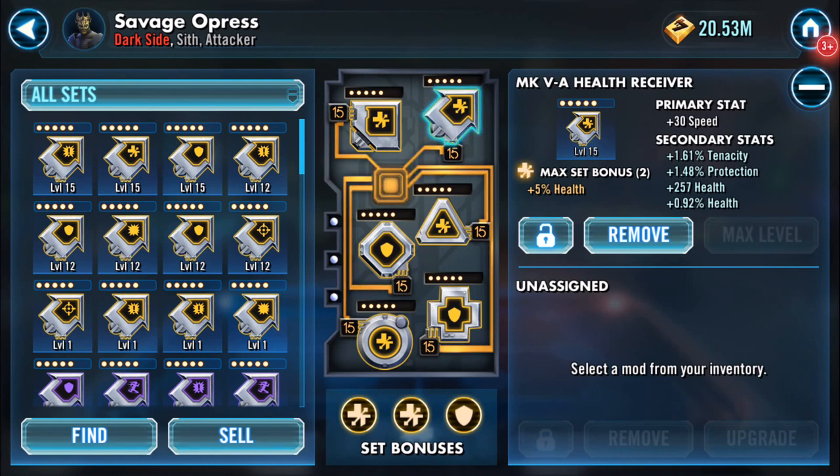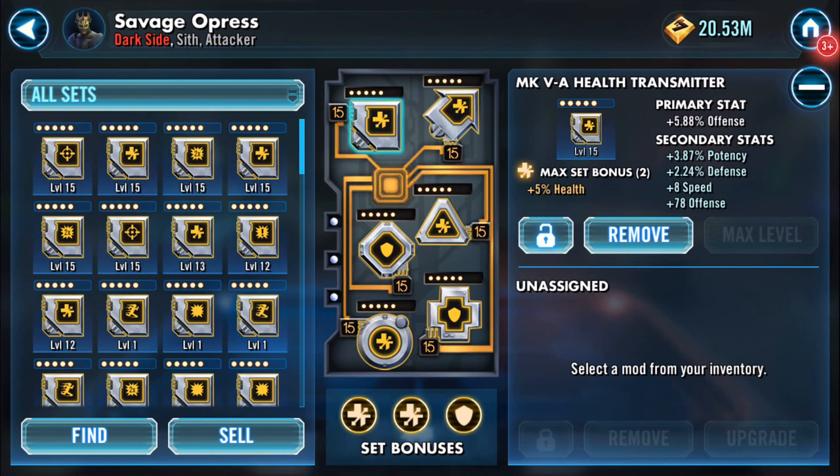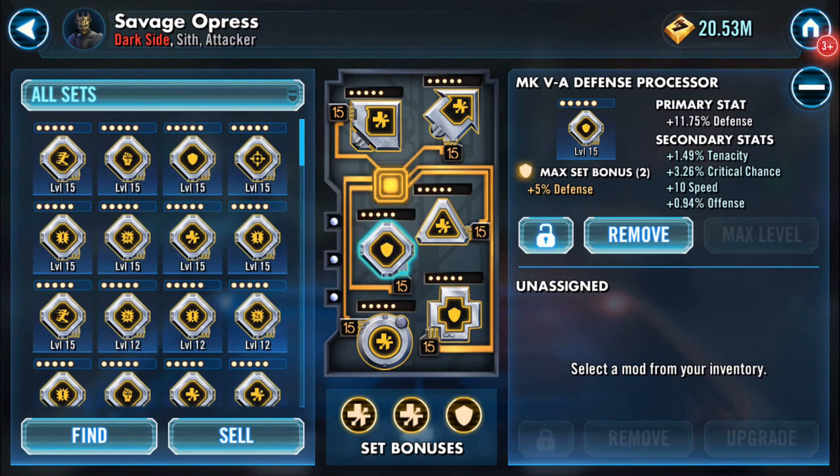Pure and simple, it's a health mod. I had 26 speed on him before and I really pushed to get as much speed as I could without spending two million-plus credits gambling on certain mods. The speed arrow has got speed, tenacity, protection, and health — quite a nice little thing. My offense mod has got 8 speed, nearly 4 percent potency, and plus 78 on defense. The defense mod has 10 speed, just under 1 percent offense, and some critical chance on there as well — I'd say that's a nice mod.